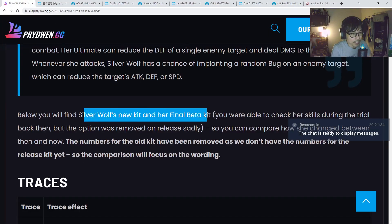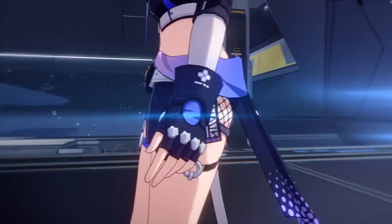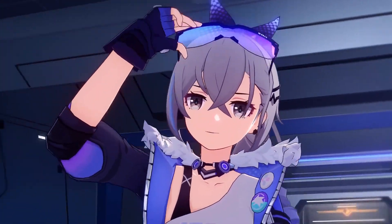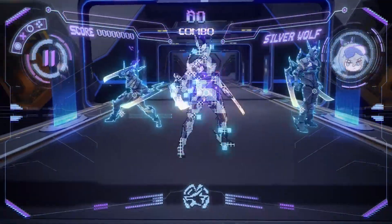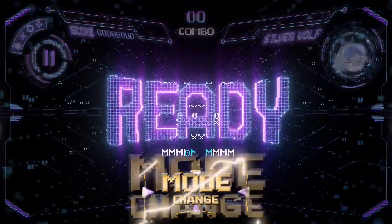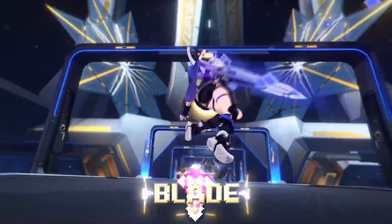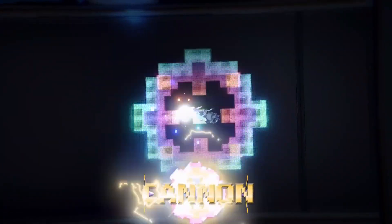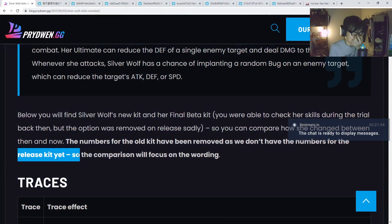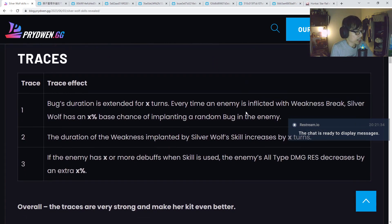So apparently the new kit and the final beta kit — you can check her skills during the trial back then. I think they meant in the beta because I don't think it's in the game right now, but the option was removed on release. You can compare how she changed between then and now. The numbers for the old kit have been removed as we don't know the numbers for the release kit yet. So the old kit, they actually have the numbers right there in display. I have a feeling they might adjust the numbers accordingly. The comparison will focus on the wording.